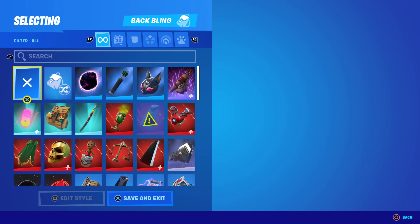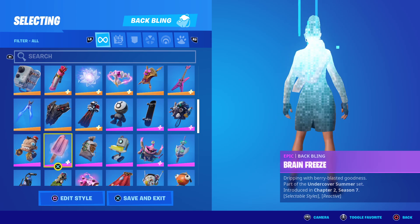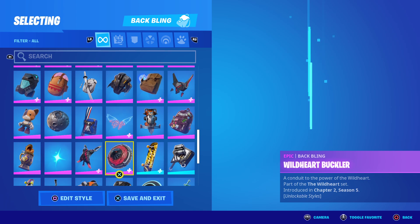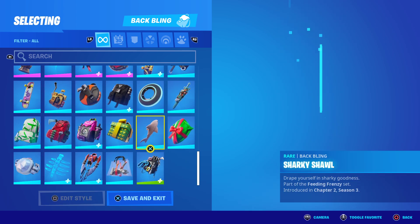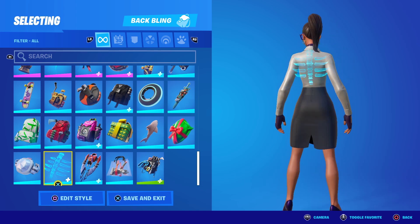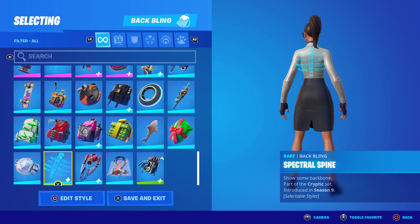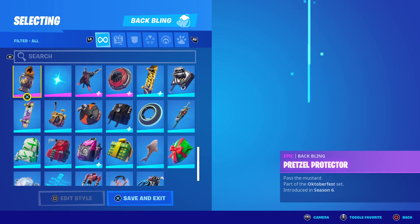You base your back bling off whatever looks similar to the skin colour. So if you wanted to go for a bluey kind of look, you'd obviously go for a blue back bling like this. But if you wanted a pink one, you'd go for the lollipop or one of these really cool things here — base it completely off the colour of your skin. I do talk about this one in a lot of videos, but the spectral spine is definitely one of my favourite back blings.